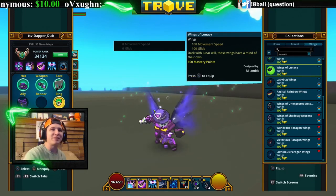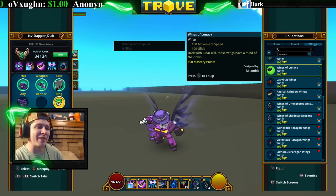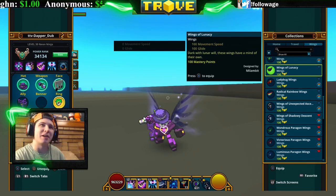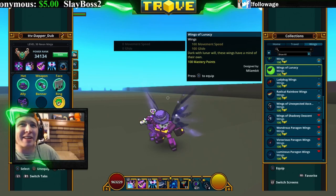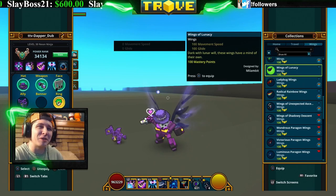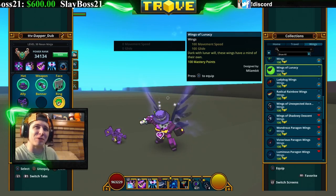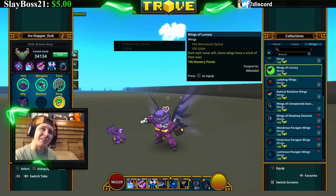Next is the Wings of Lunacy. You can actually buy them in the shadowy market. They look pretty cool — they've got like little branch or star-looking things in the back with a purple aura coming out of them. They're pretty decent looking wings.